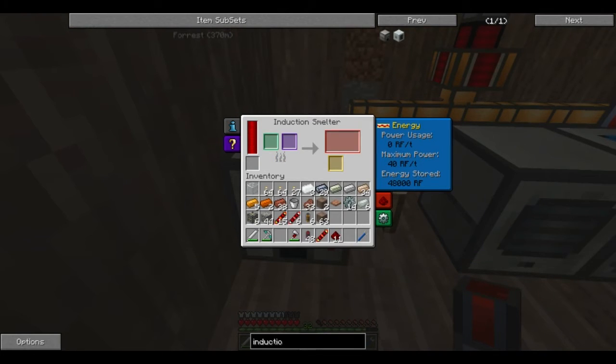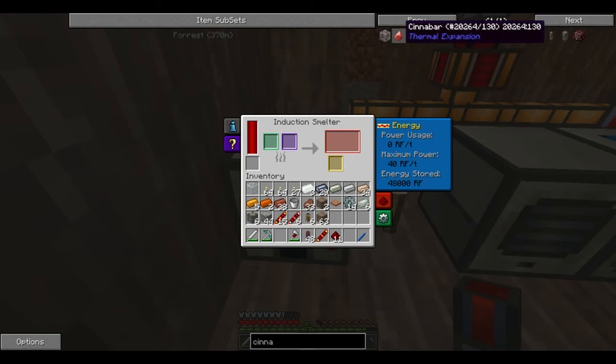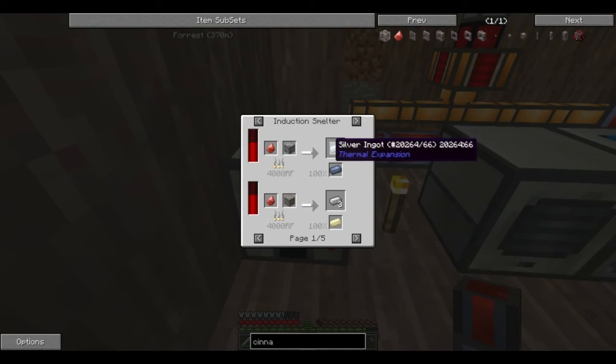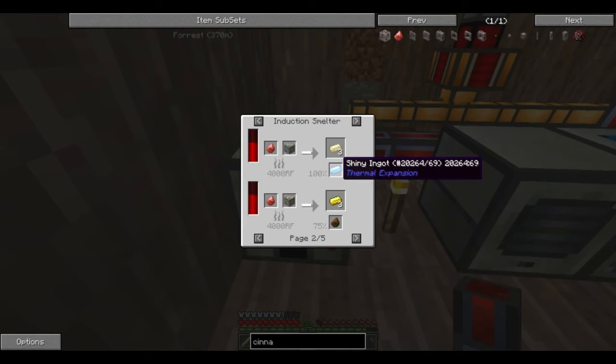There's also a nice little thing called cinnabar, which you get by pulverizing redstone — might be worth doing, 25% chance. And if you use it, it guarantees you your extra output. So not only does it triple your output, it guarantees your extra. So if you use it to cook ferrous, it guarantees that you get shiny or platinum ingots. At the cost of four redstone ore per one on average, I'd say that's pretty good.